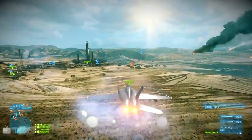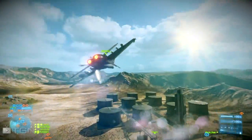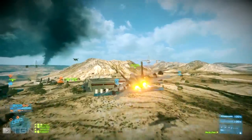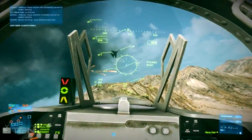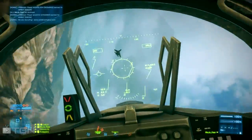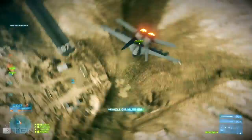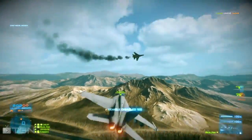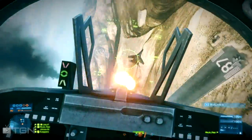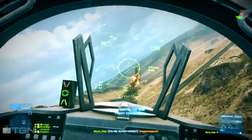Priority one when you're flying a jet is taking out the other jets and keeping the air clear of enemy vehicles. At the beginning of the round you want to sneak up behind the enemy jet. Get behind him and if he doesn't line up in a straight line, leading him and figuring out where your bullets are is pretty easy — just a slight lead. Make sure even if you disable him to follow him and take him out, as this will prevent him from extinguishing his fire and catching you off guard.